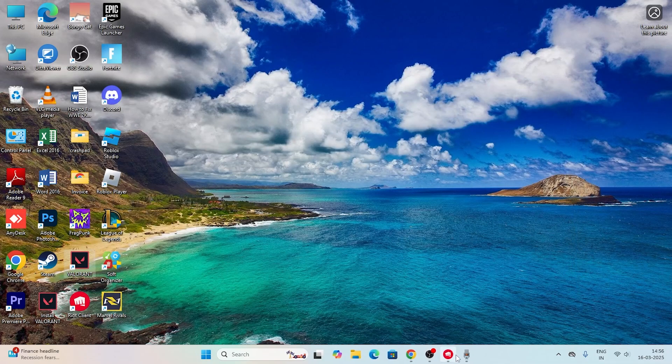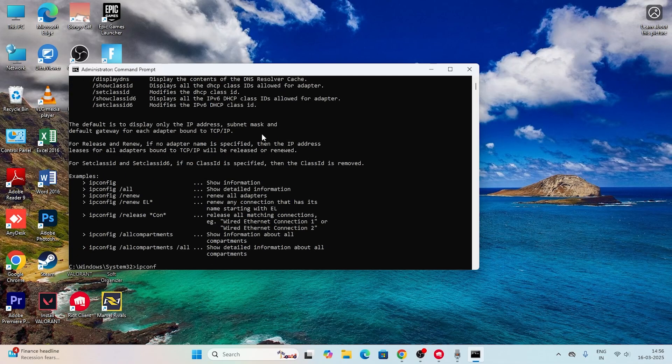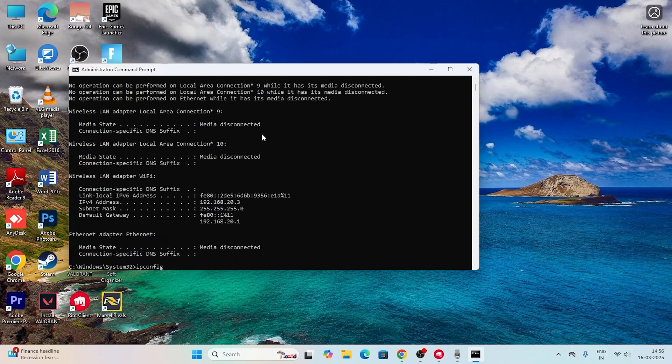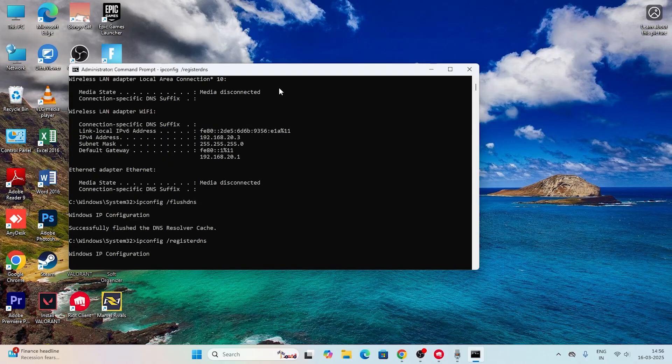If you're still having trouble with Valorant, search for CMD, run it as Administrator, and click Yes. Enter the following commands one by one, pressing Enter after each: ipconfig /release, then ipconfig /renew, then ipconfig /flushdns, and finally ipconfig /registerdns. Once all commands complete successfully, close the command prompt.